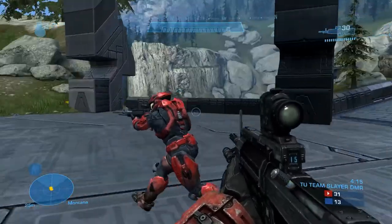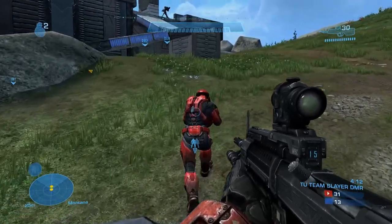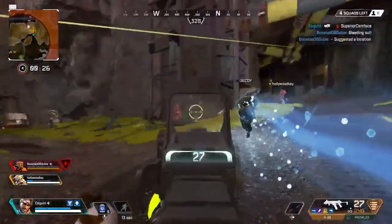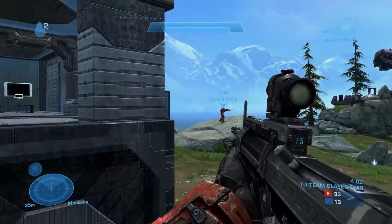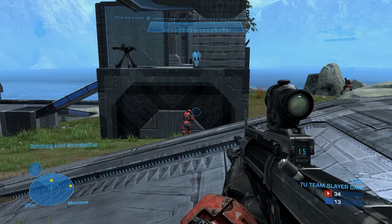The hologram ability creates a duplicate of yourself who runs towards a set location before imploding — something Apex Legends would shamelessly steal five years later. This can be used to trick enemies into thinking you're somewhere when you're actually somewhere else, if the pathfinding doesn't have a stroke.